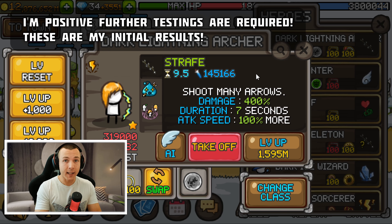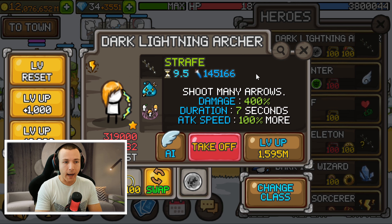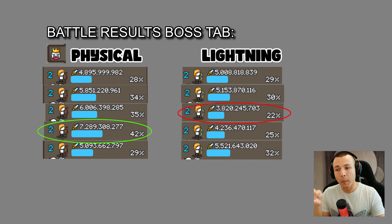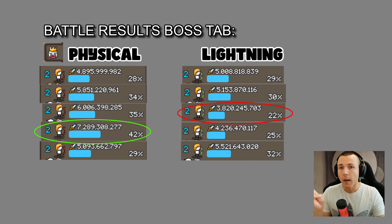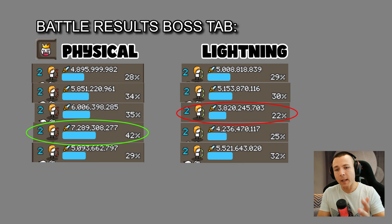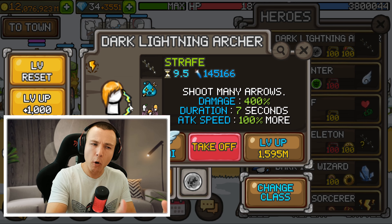With the initial testings it's going to be probably situational depending on your account. On my main account where I have both physical and full lightning tree, both promotions deal pretty similar damage in wave testing. But since there's a little bit lower attack speed on the lightning promotion, sometimes there was a little bit lower damage to bosses dealt from the Dark Lightning Archer compared to the Dark Bowmaster.